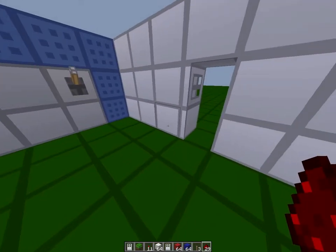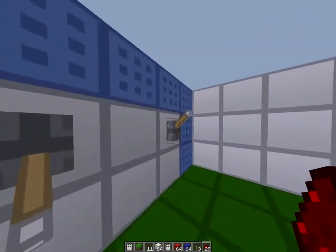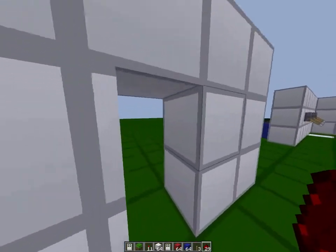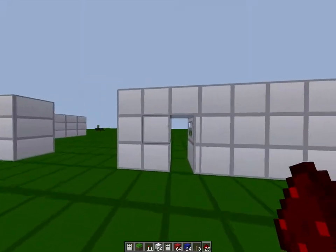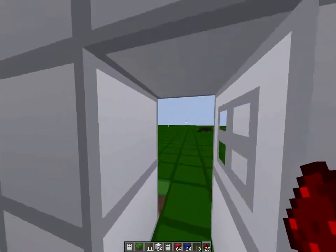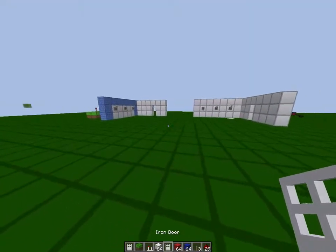Hey guys, this is Sipe. Today I'm going to show you how to make a super simple combination lock. I'm going to just close the door — you just put it in and then you walk through your secret base. I also made one over here where it's this instead. Let's start this off and show you how to make it.